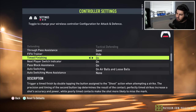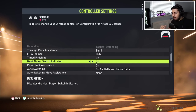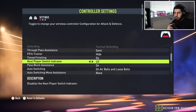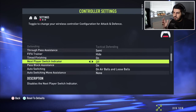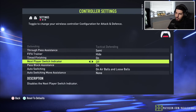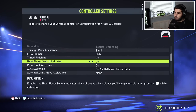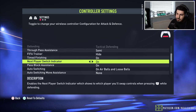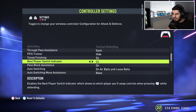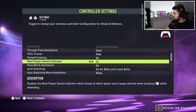Now this one comes down to personal preference. The next player switch indicator — I know most people find it distracting, even myself. Basically when you press the L1 button — which is your player switch button — the next player switch indicator means that your current player will have a red mark above their head, and the player you want to switch to will have a kind of burgundy faded color. Let me try to draw this out to make it easier.